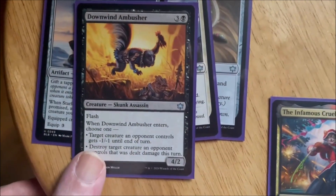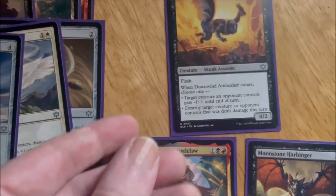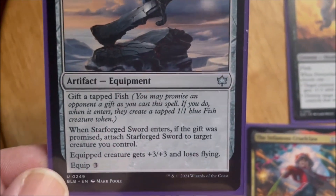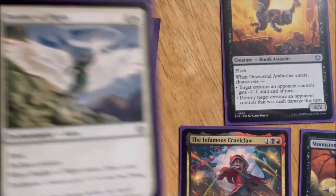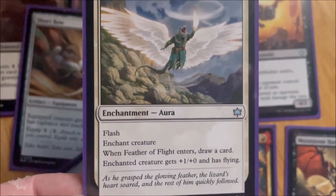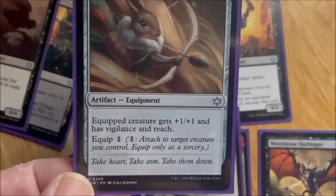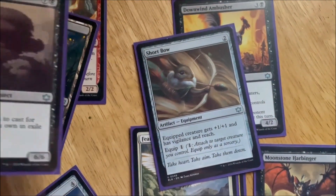I splashed red so I could have this infamous Cruel Claw — a mythic weasel, yes of course. These are the uncommons that I used. A few good equipments — this short bow was pretty good. It was winning games.